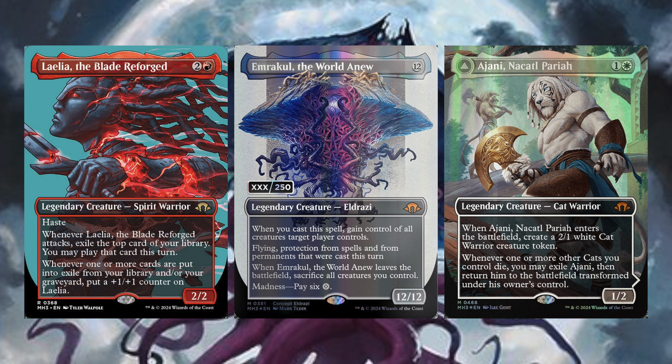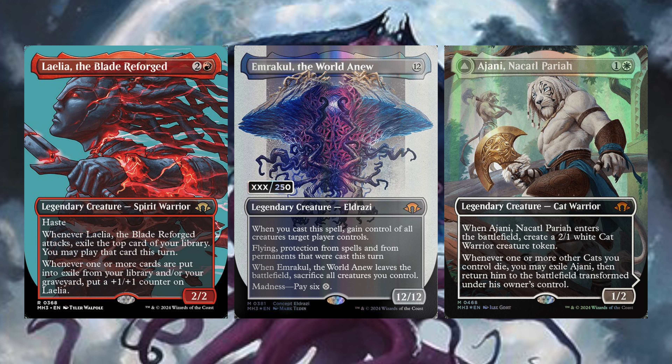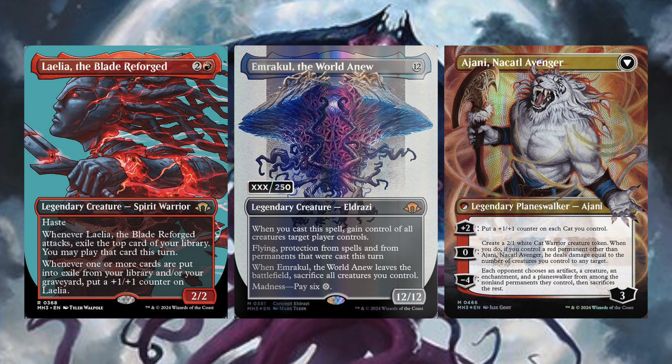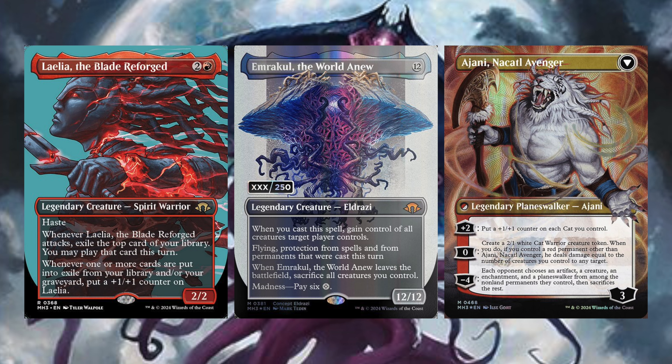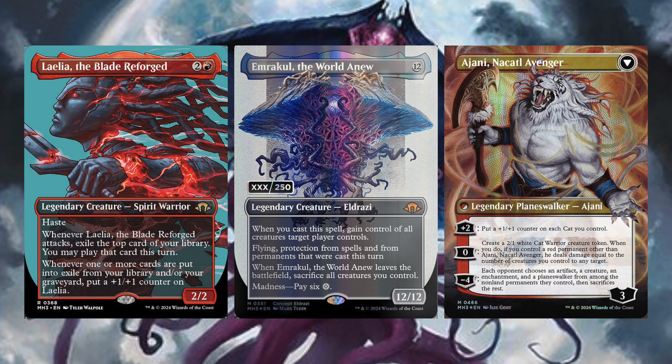If you discard this for 6 mana, you gain control of all creatures target player controls. So if you're playing a Tron deck, this is just sick — you use the Urza lands to generate 6 or 12 mana, and just steal everything. That's not okay. We also have Ajani, Nacatl Pariah — legendary creature Cat Warrior. When Ajani enters the battlefield, create a 2/1 White Cat Warrior creature token. Whenever one or more other cats you control die, you may exile Ajani and return him to the battlefield transformed as Ajani, Nacatl Avenger — a Planeswalker. Plus 2: put a +1/+1 counter on each cat you control. Zero: create a 2/1 White Cat Warrior token; if you control a red permanent other than Ajani, he deals damage equal to the number of creatures you control to any target. Minus 4: each opponent chooses an artifact, creature, enchantment, and planeswalker from among non-land permanents they control and sacrifices the rest. This set just popped up out of nowhere and none of these cards are okay.